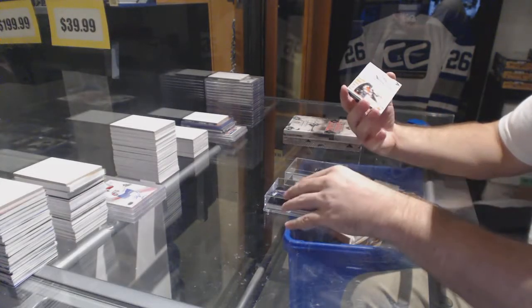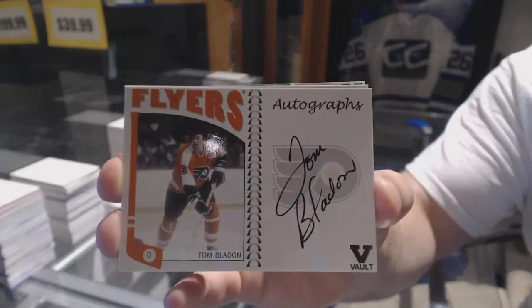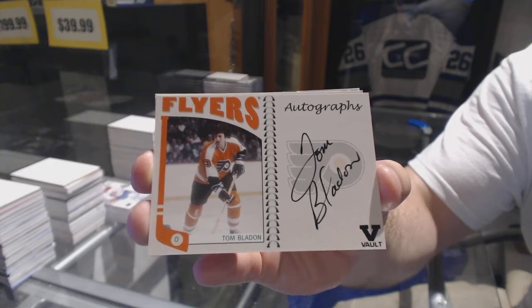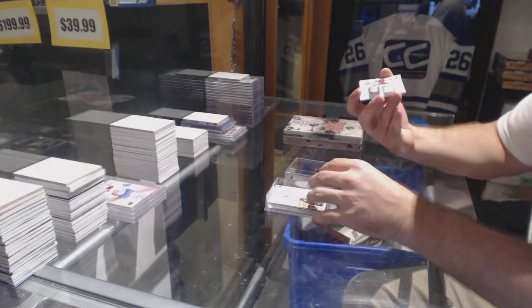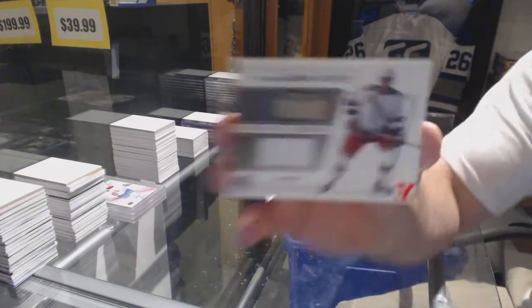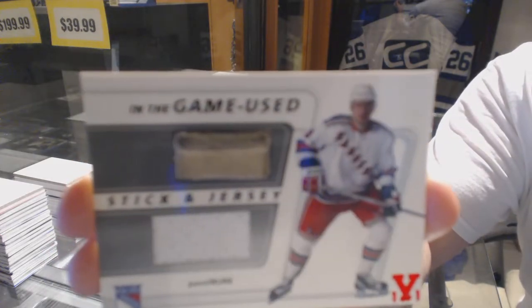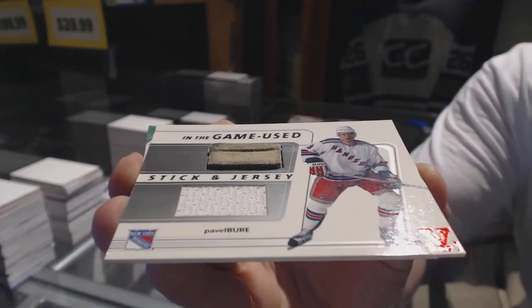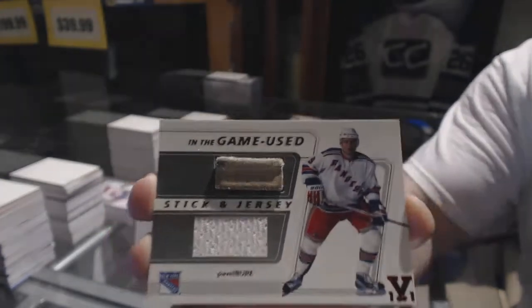We've got a Flyers autograph of Tom Bladden. Wow, that's a huge piece and that's freaking cool — we've got a stick and jersey of Pavel. That's a piece of the tape as well. For those that can't see, that card is freaking gigantically popping out. I think it's huge.